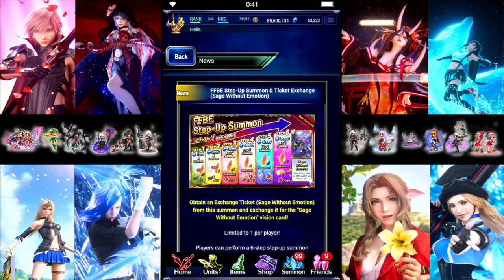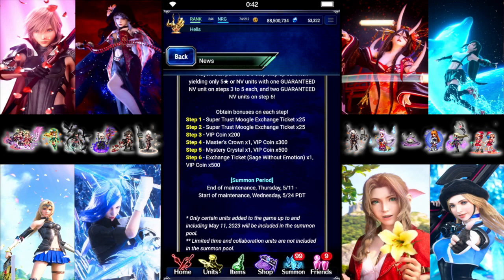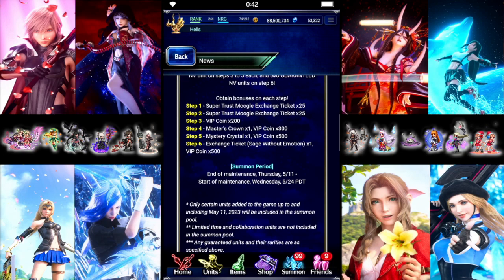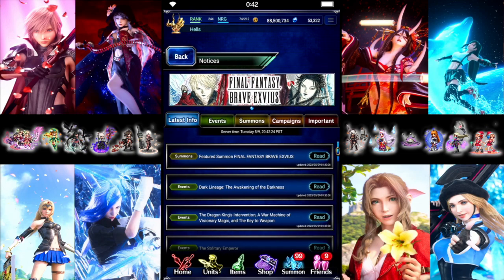We get a special limited vision card, but this time it's not on the banner, so there's no rate up for the units. But it's also cheaper — only 19,000 to go through. You get four to five guaranteed Neo Visions and a chance at some others. Obviously no rate ups, and you get the card at the end. The card does look a little interesting. Plus Super Tickets, Mystery Crystal, Master Crown, and everything there. We'll take a look at the card after.